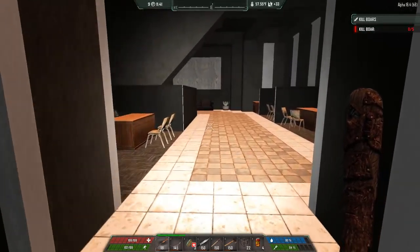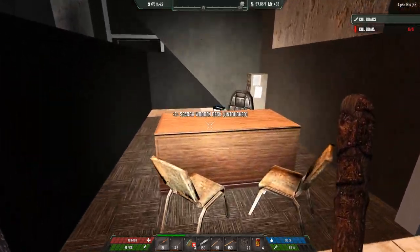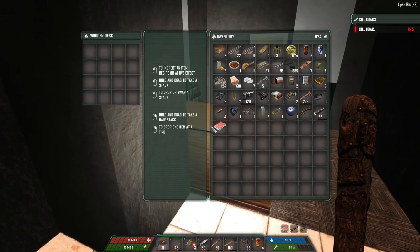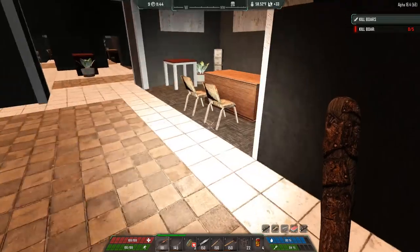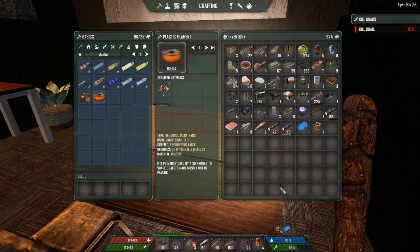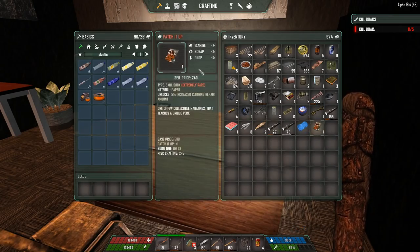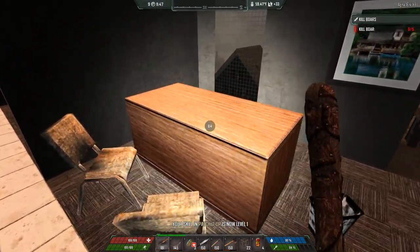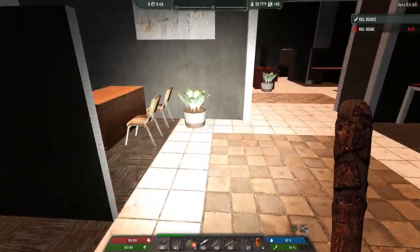It's weird — I went around the long way. I haven't been here before, and there are no zombies — usually there'd be some sleepers right about now. That's okay, I'm not complaining. 'Patch it up' — five percent increased clothing repair amount. That's not gonna blow my hair back, but it's still pretty nice. It's one of those rare books.